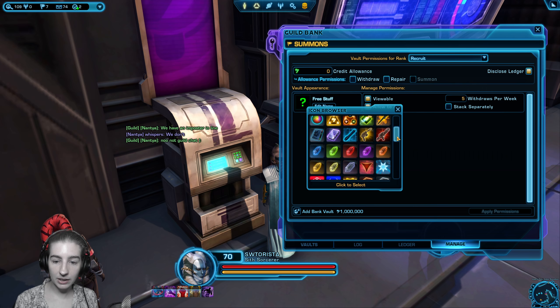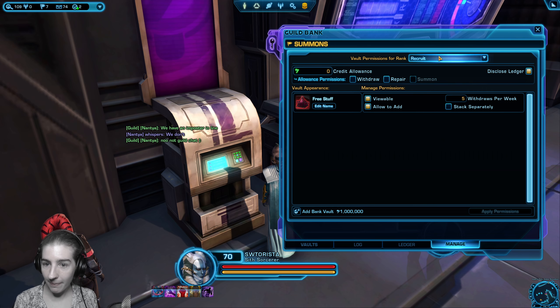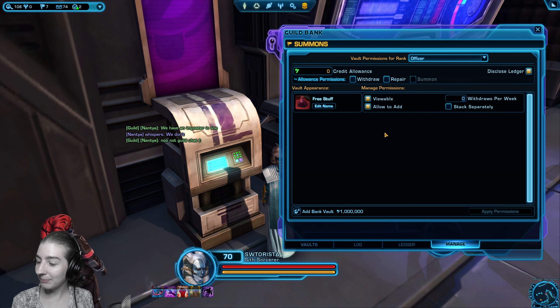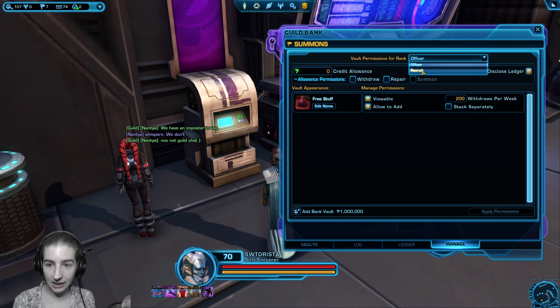You can also give the tab a little icon — our free stuff icon is going to be like a sweet Denacron. So you can pick the icon and the name. For the officers, I've decided I don't trust them fully yet because sometimes people are bad eggs and I just met these people. I'm going to be putting a lot of crafting materials in there, so I'll put 200 withdrawals — so they can't steal everything in a week, but they can take some stuff.